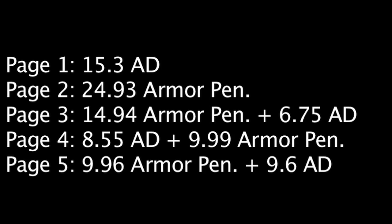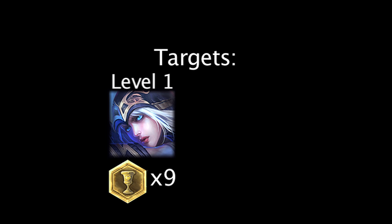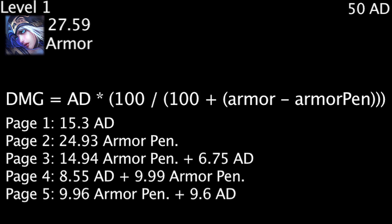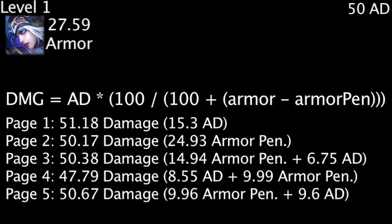We'll be testing the efficiency of a champion with each of these rune pages against two target champions with different amounts of armor. The targets are a level 1 Ashe with 9 seals of resilience and a level 18 Ashe with 9 seals of resilience. Against our first target, which has 27.59 armor, we'll assume the attacking champion has 50 attack damage since it's the start of the game. Plugging each rune page's attack damage and armor penetration values into the armor calculation formula, rune page 1 with 15.3 attack damage grants the most overall damage, with rune page 5 coming in second.